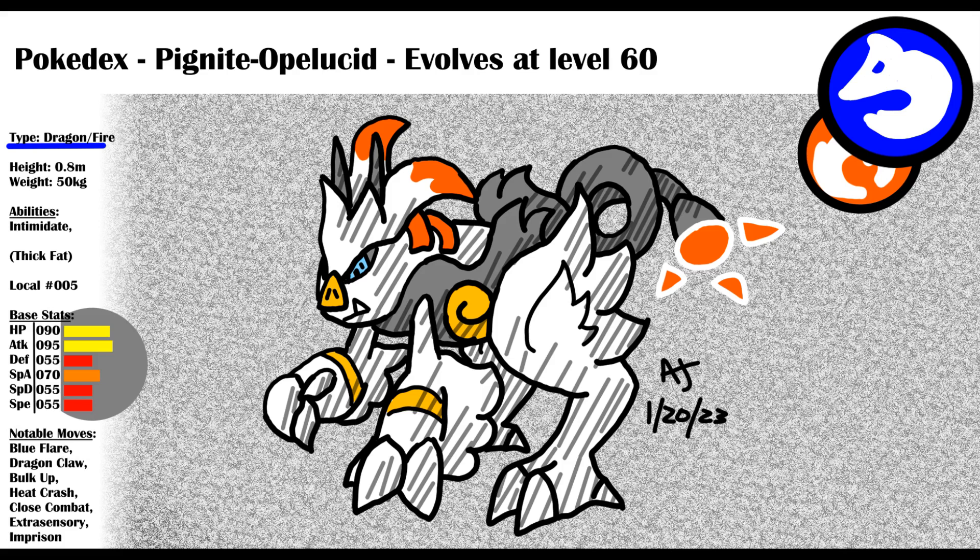This very intelligent Pokemon would rather chase its prey and get a workout than just cook them from a distance. Opelucid Pignite learns Blue Flare, which will now work off the user's higher attacking stat. This means that even though Reshiram's Blue Flare is a special attack, Pignite's will be physical. I figure this makes sense so it can be useful. Pignite will evolve at level 60, bringing its physical attack stat to a terrifying base 150.